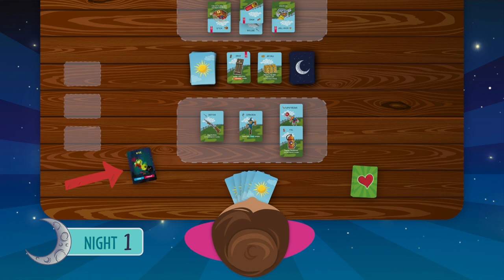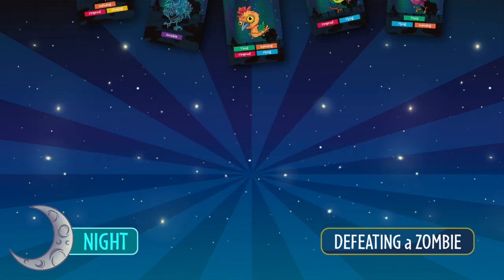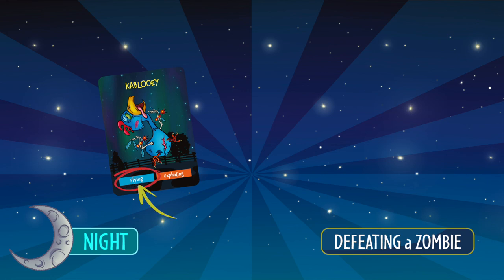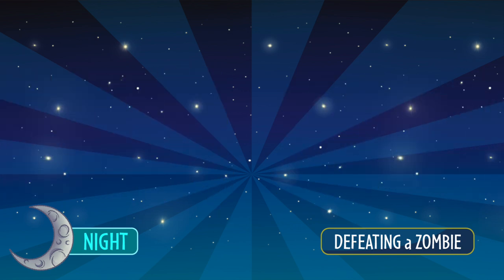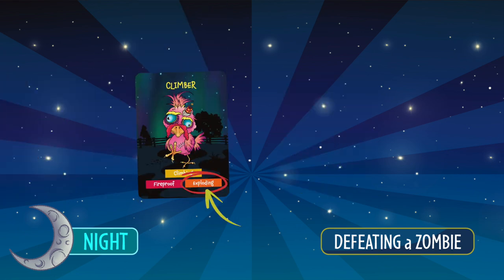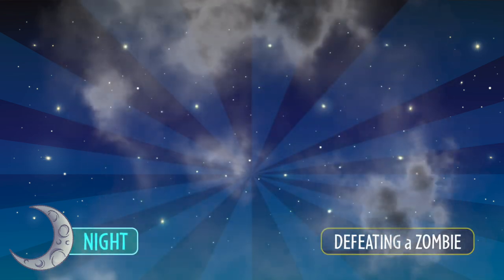Player one begins by flipping over one night card. At this point, the player must either defeat the zombie shown on the card or lose one life card. To defeat a zombie, you must have a defense on your farm that's able to stop it. You can't use any cards in your hand during the night. Each zombie has one or more traits that affect which day cards can defeat it. For example, a flying zombie can't be stopped by hay walls and booby traps since it'll just fly over them. Also, a bulletproof zombie can't be stopped by a shotgun. There are two zombie traits that work a little differently. The timid trait is a weakness that allows you to stop it if you have a scarecrow on your farm. The exploding trait is destructive — zombies with it destroy whatever card stack is used to stop them, so be strategic in how you handle these zombies.